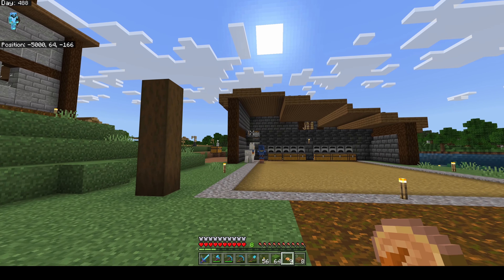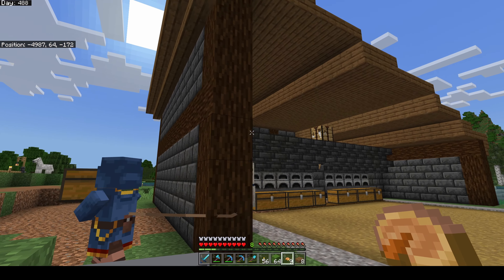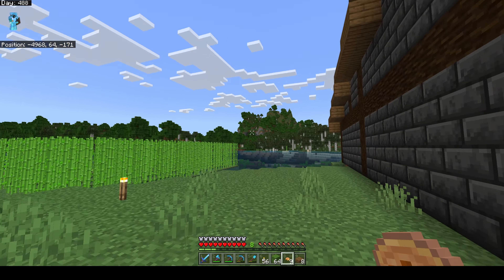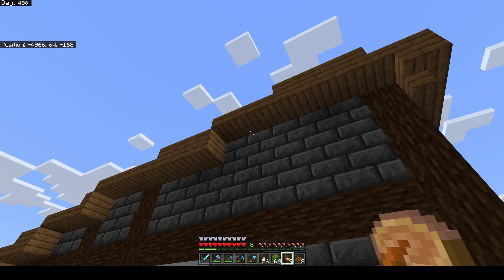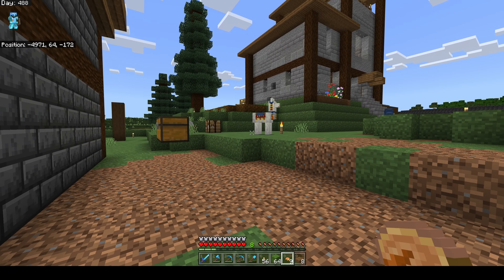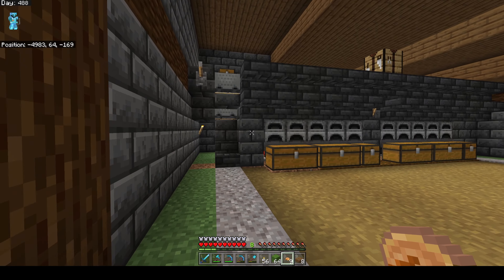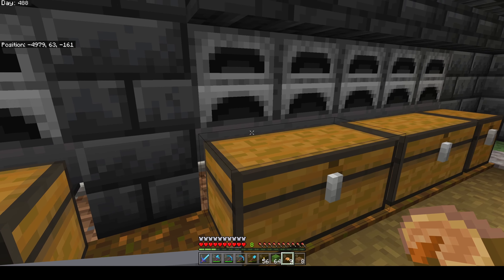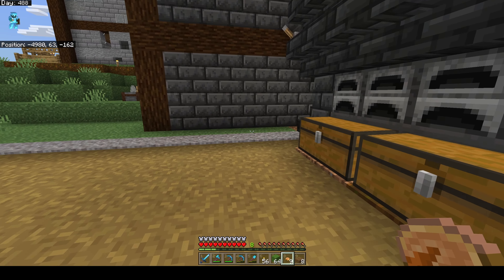This side is done and all enclosed. I'm probably going to put some windows up here and maybe change this back wall to have some fences so there are some like vents or airflow. I think that might look cool. Let me show you the furnace system. We've got our furnaces here with hoppers coming out of them going into these chests - you can see we've already smelted a few items.